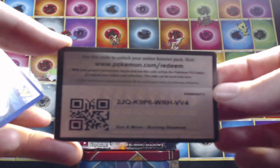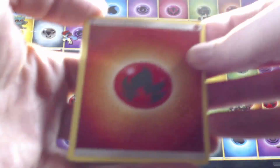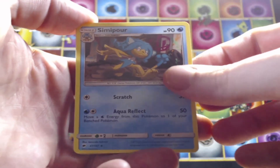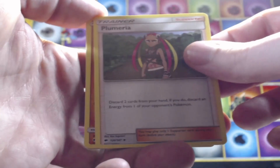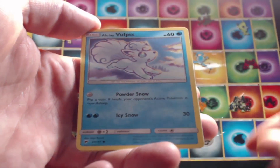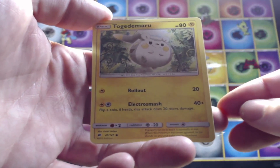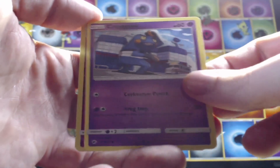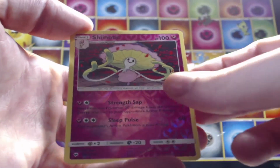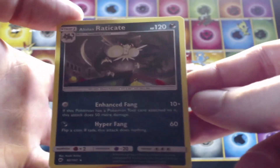Here's the code for you guys. We're going to get four from the back. We have a fire energy, Simipour, Fumeria, Solrock, Meowth, Alolan Vulpix, Wimpod, Togedemaru, Krogunk. We have a reverse holo. Last card for the first pack — we have a regular rare Alolan Raticate, look how fat his cheeks are.